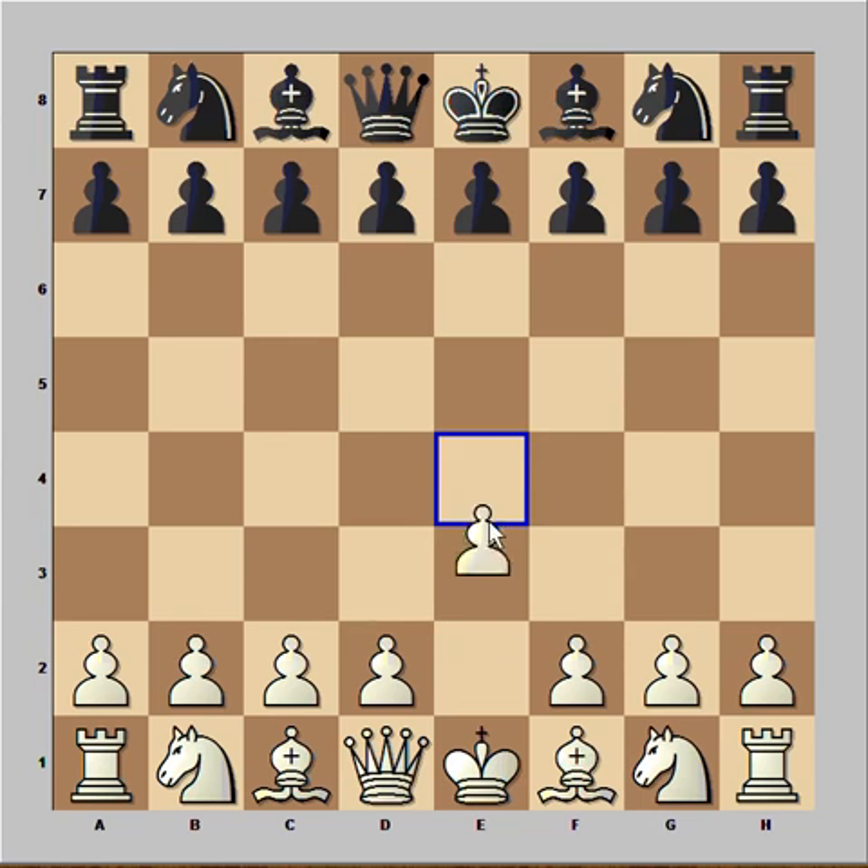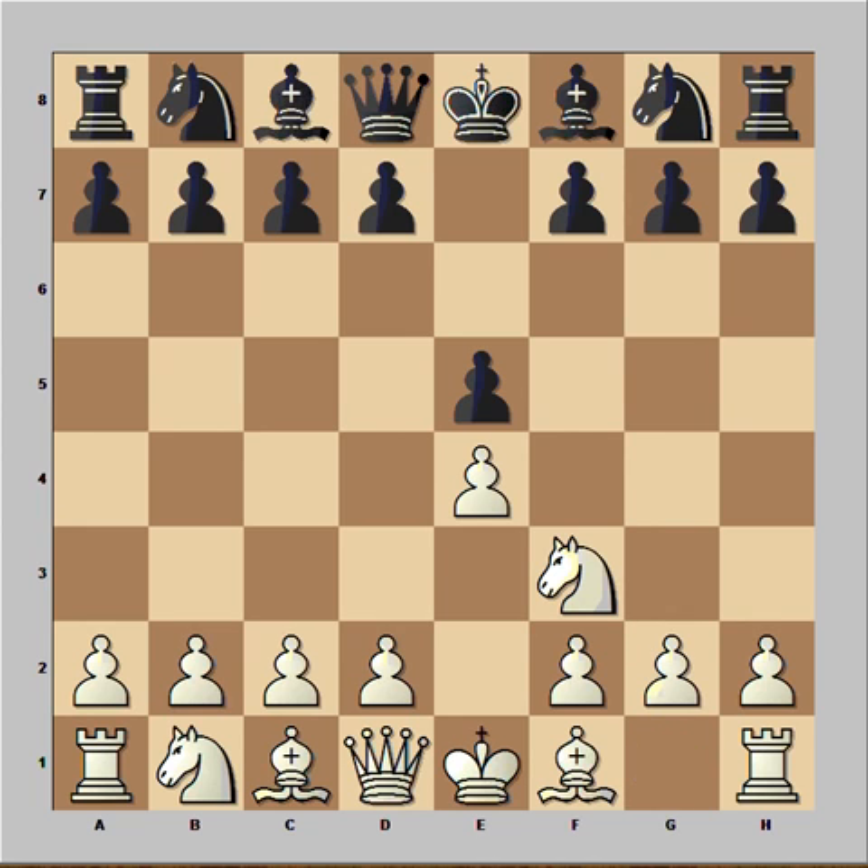In this game Paul Morphy had white pieces and he played e4. Hart played e5. Knight to F3. Knight to c6, defending the pawn.